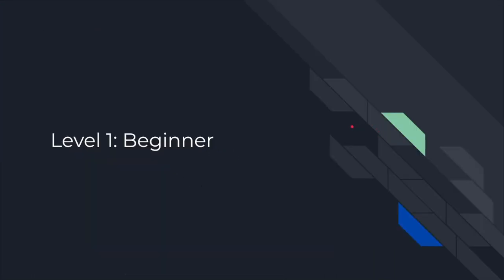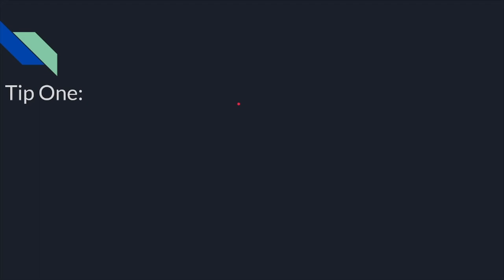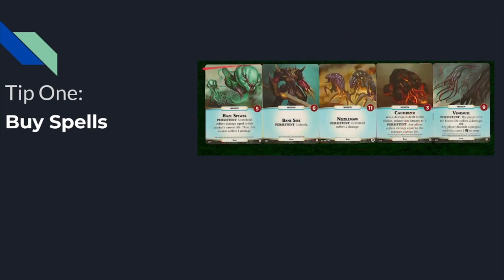Our first experience level we're going to go over is beginner — as in, how do I win at all? These next two tips will go over some concepts to help you win your first games. My number one tip is to buy spells, because spells solve the two biggest problems in Aeon's End. The first biggest problem that causes many players to lose is early minions.